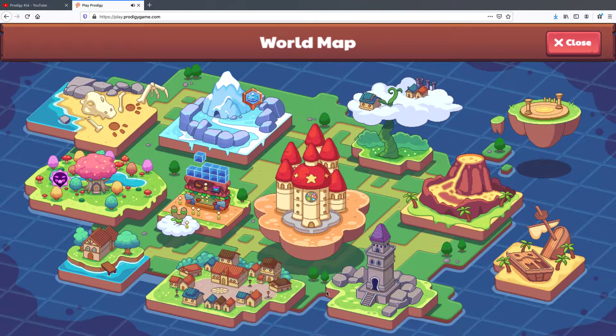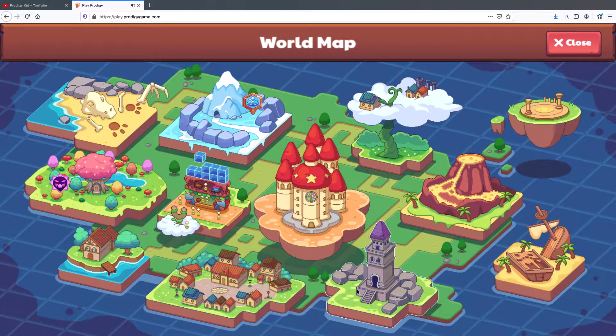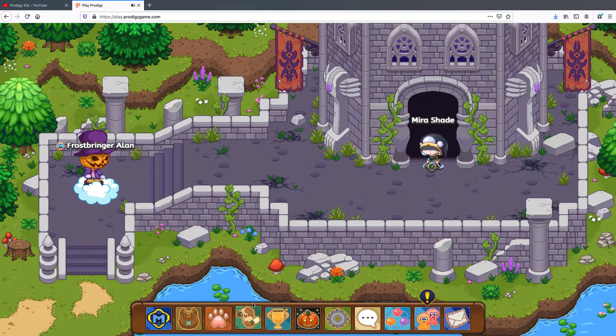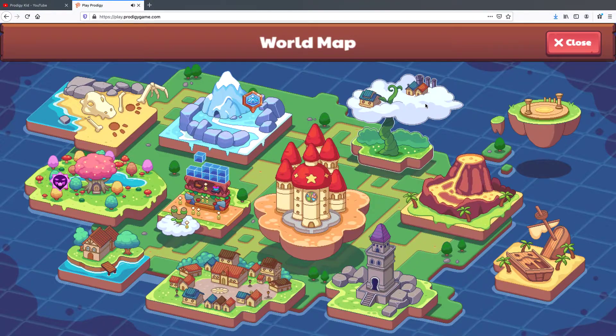The next way to level up, and this is the best way for me, is with the Dark Tower. The Dark Tower can help you level up very well because you go through floors. But you need to pay 500 coins and you must be a member.